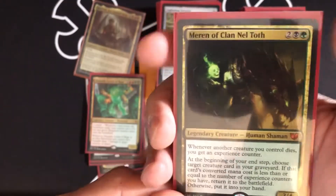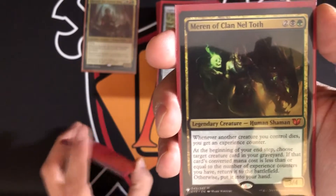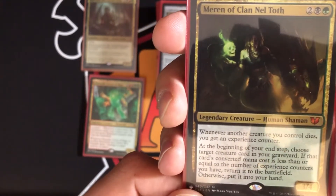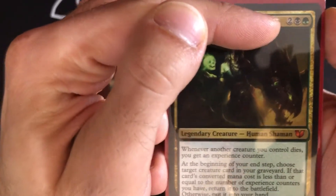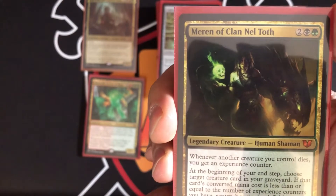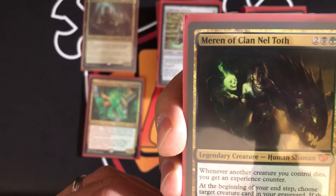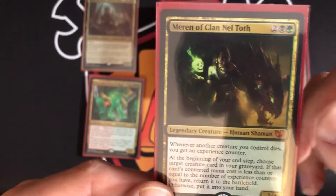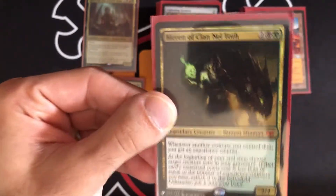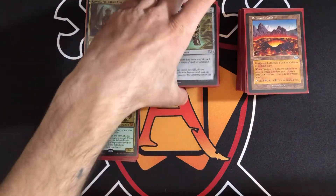Meren costs two, a black, and a green. Whenever another creature you control dies, you get an experience counter. At the beginning of your end step, choose a target creature card in your graveyard — if its converted mana cost is less than or equal to the number of experience counters on Meren, you return it to the battlefield; otherwise you put it in your hand. Every end step you're getting something out of your graveyard, and what ends up happening mostly is Spore Frog just constantly sacrificing and coming back.